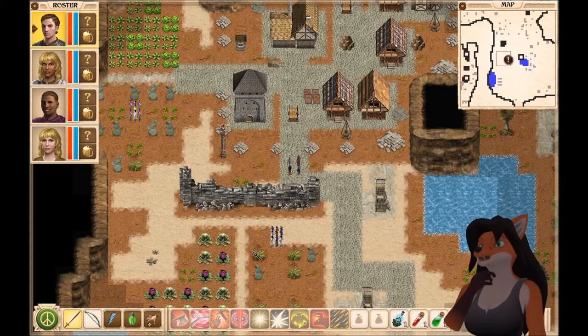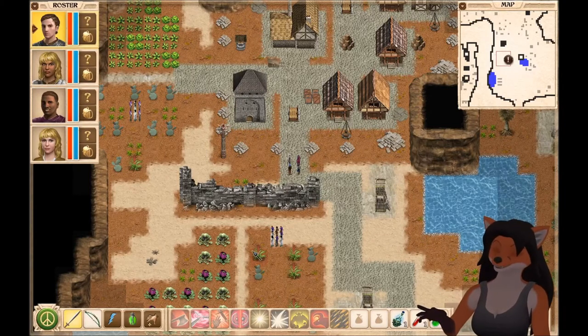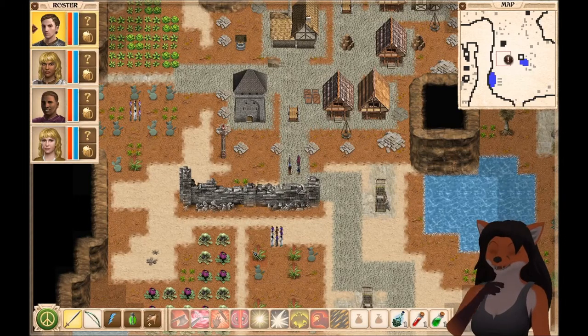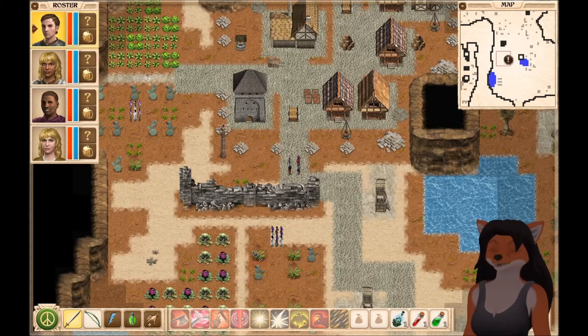Last episode, we went and cleared out some more of the underworld — a tower located somewhere that seems to be the barrier between the northern and southern underworld. We've now linked up the two, so that's good, but we're not going to go into the northern underworld quite yet.